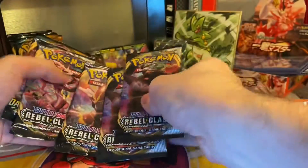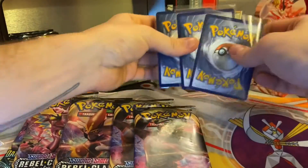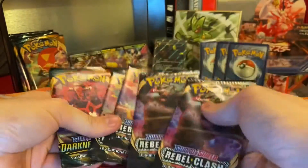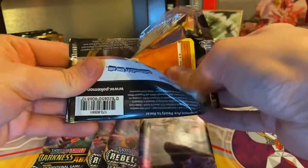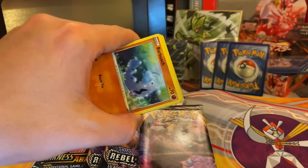Right, here we go guys — there they are, there are the three cards which you'll see shortly: one Darkness of Blaze, three or four Rebel Clash, same as last time. Let's see what's going to happen this time. Code card for you guys.